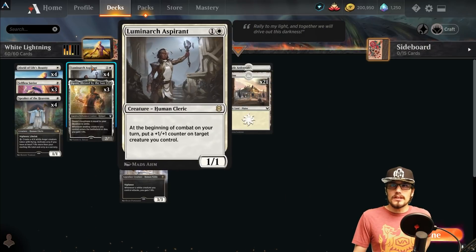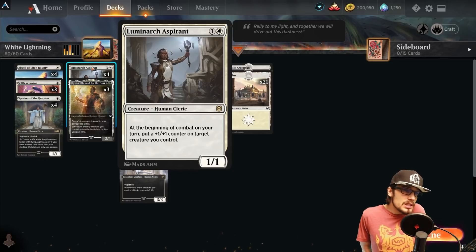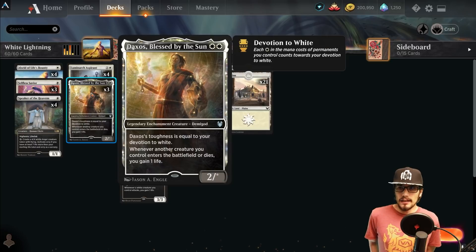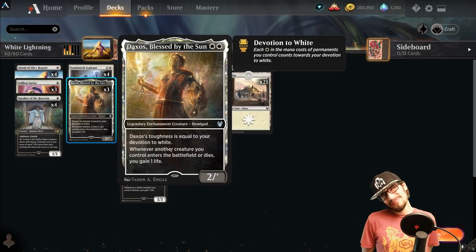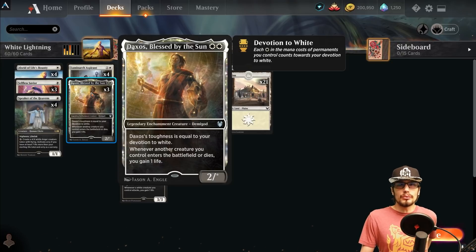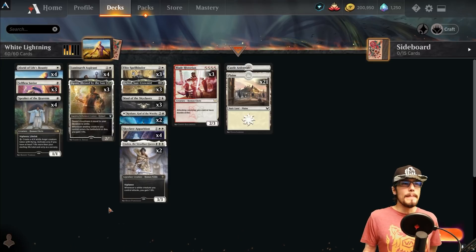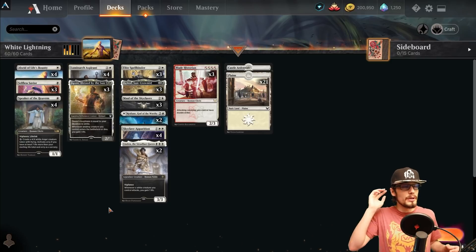Moving on — four copies of the Luminarch Aspirant, a two-CMC 1/1. At the beginning of combat on your turn, put a plus one/plus one counter on a creature you control. Then we have three copies of Daxos, Blessed by the Sun — its toughness is equal to your devotion to white, and whenever another creature you control enters the battlefield or dies, you gain one life. That triggers the life gain effect on Heliod if it's in play, which is great.